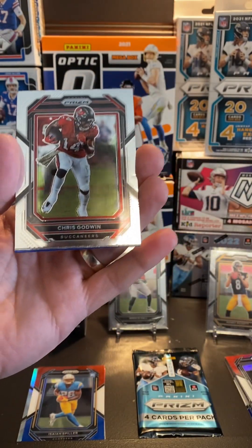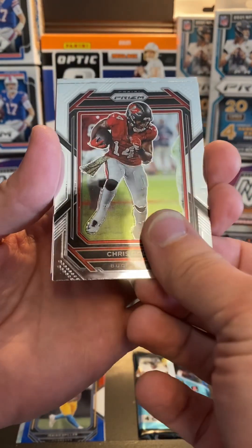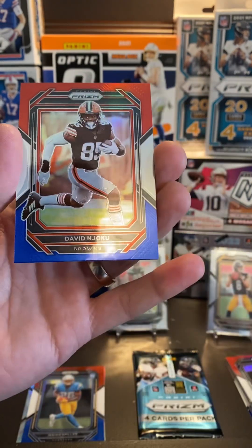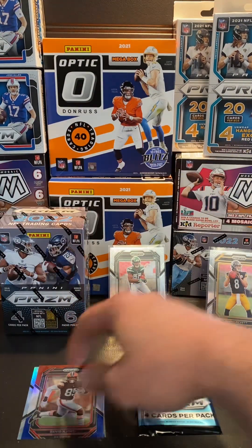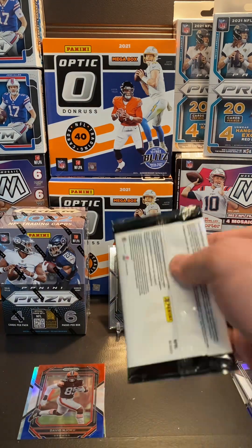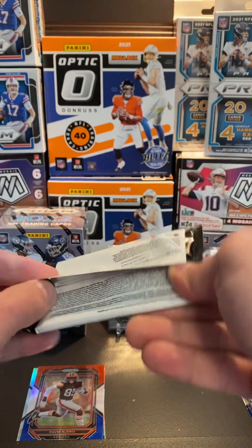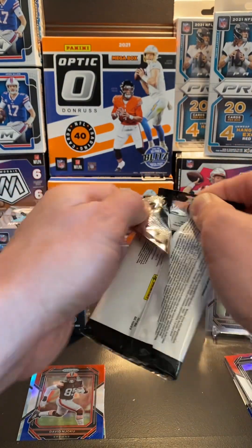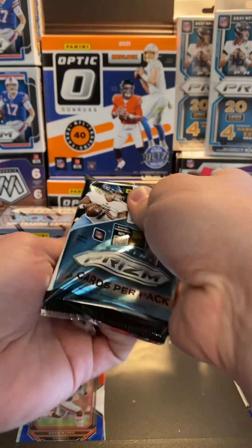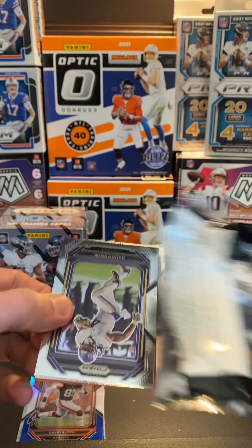Trevor Lawrence sophomore card, Godwin, Justin Simmons. We've got another red, white, and blue — David Njoku. So it'll be our last box — box three. We'll try to give it a decent, honest review and this might help some of the viewers decide if they want to invest their money in this or not.